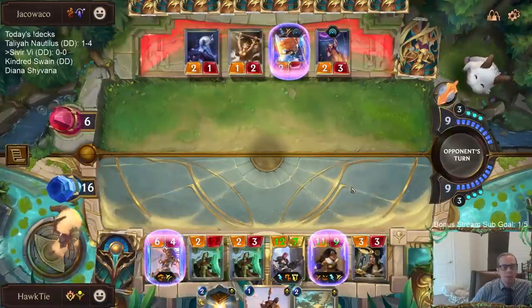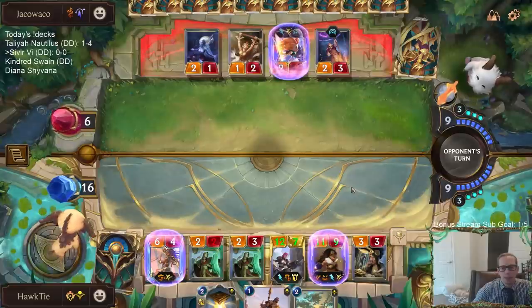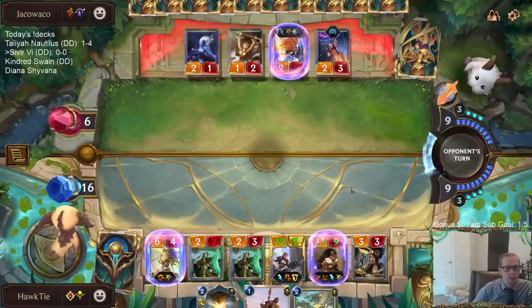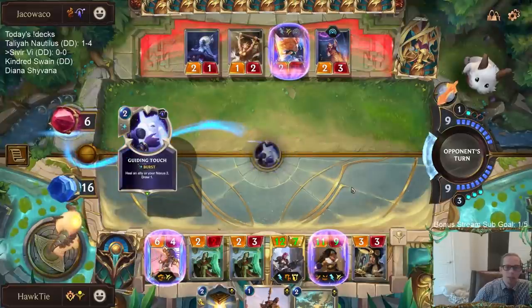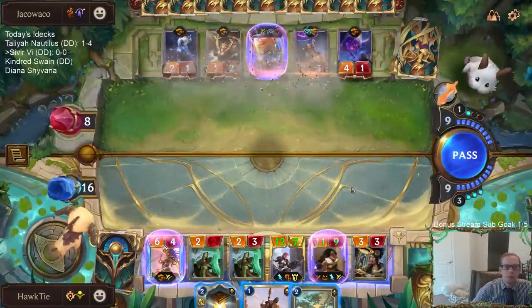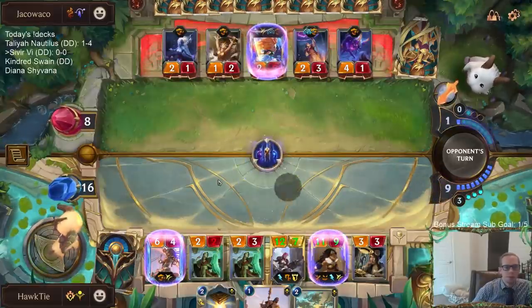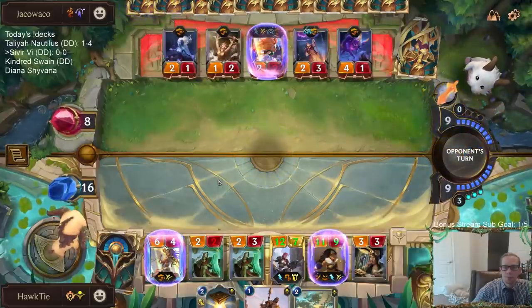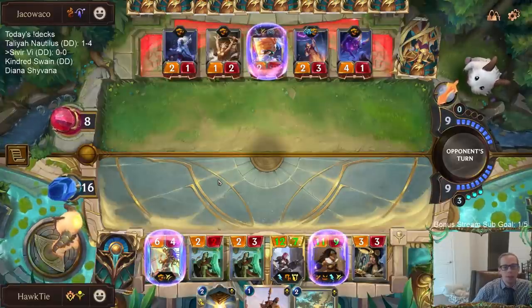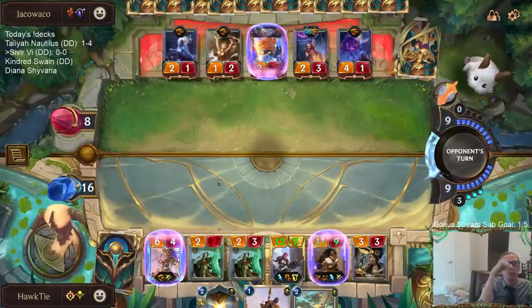If they have Elusives we have basically 16 life. If they have Golden Sisters that's Elusive and Lifesteal — that could be a huge problem. They have a big spell-shield Elusive so we probably did two Predictions looking for Sumpworks Map, which kind of did nothing and let them draw two celestials. I could have kept Quicksand from one of those Predicts — that would have helped protect me a little bit more.